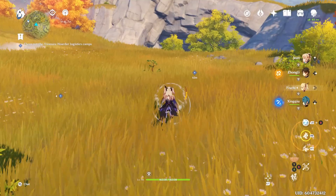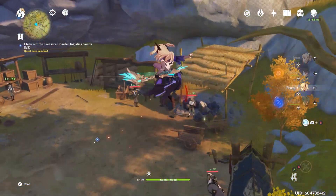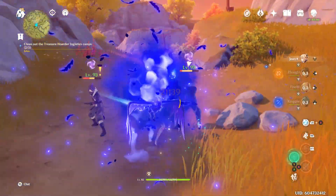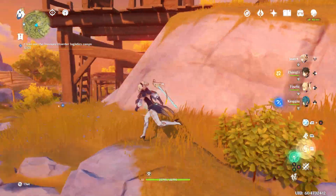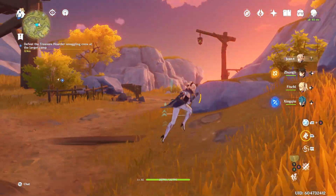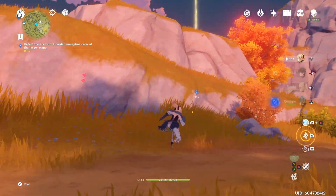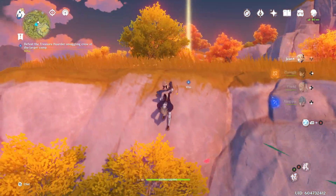So you head over to this camp and just trash it, steal all their stuff, pillage, whatever. Then you go and do the same thing to the second camp that's marked. Nothing of note here. After you do that, you're going to be prompted to go to a third camp to once again murder treasure hoarders.